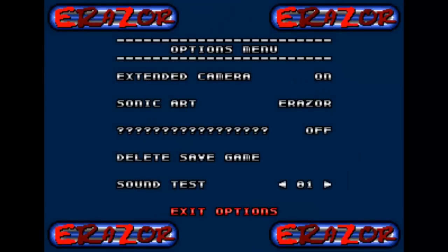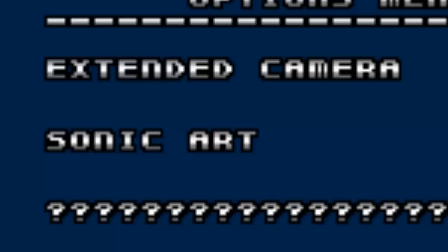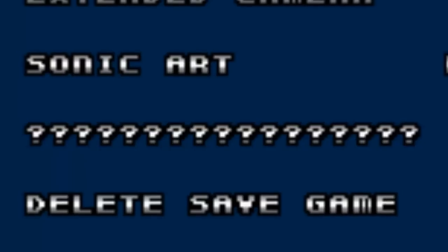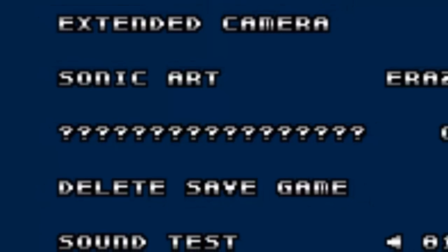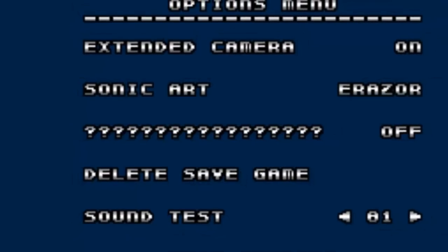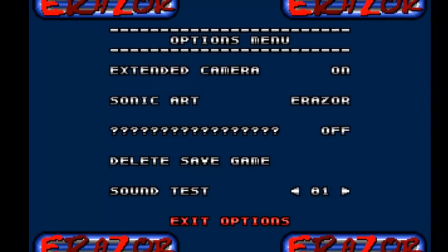The options menu itself is pretty much straightforward — stuff like extended camera, which I absolutely love while others hate it to death, Sonic's art to either make him resemble the original spritesheet modified to Eraser standards or Sonic 3, and that terrible unlockable option. It was my last desperate attempt to have something in there, because I set up the placeholder only a few days after I started working on version 4, but I waited until the very last minute to make something out of it, and I don't think I thought this through enough.